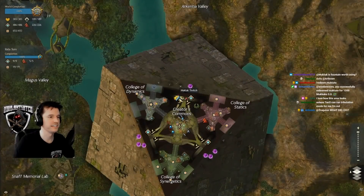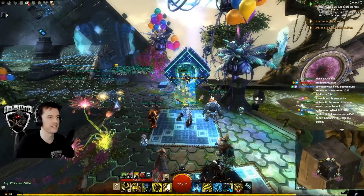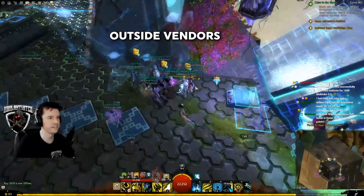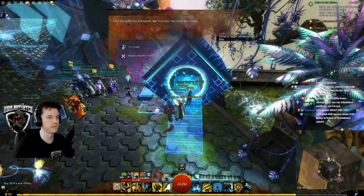Enter the Super Adventure Box, henceforth called SAB, in Radasoom at the North End. There are a couple of merchants outside the box that are there year-round, and they are also inside with some additional ones.